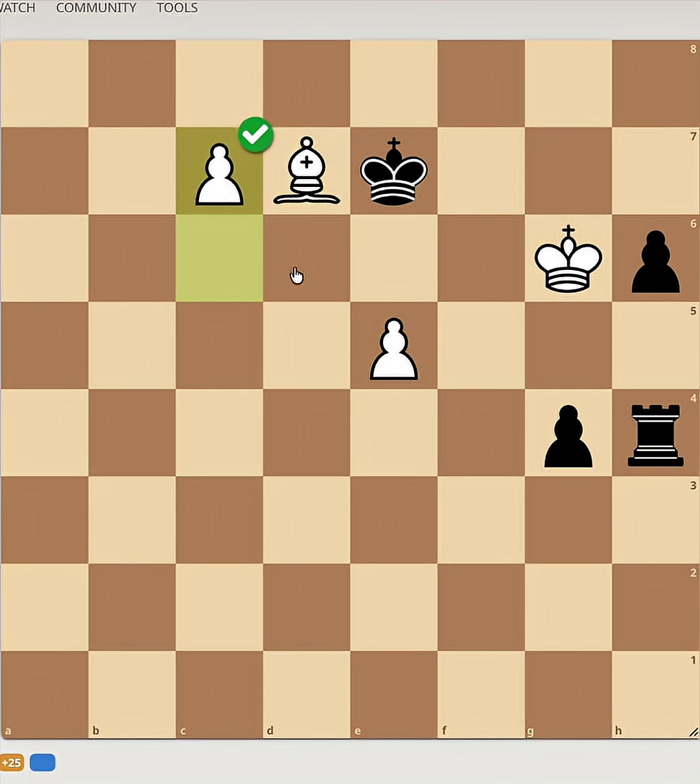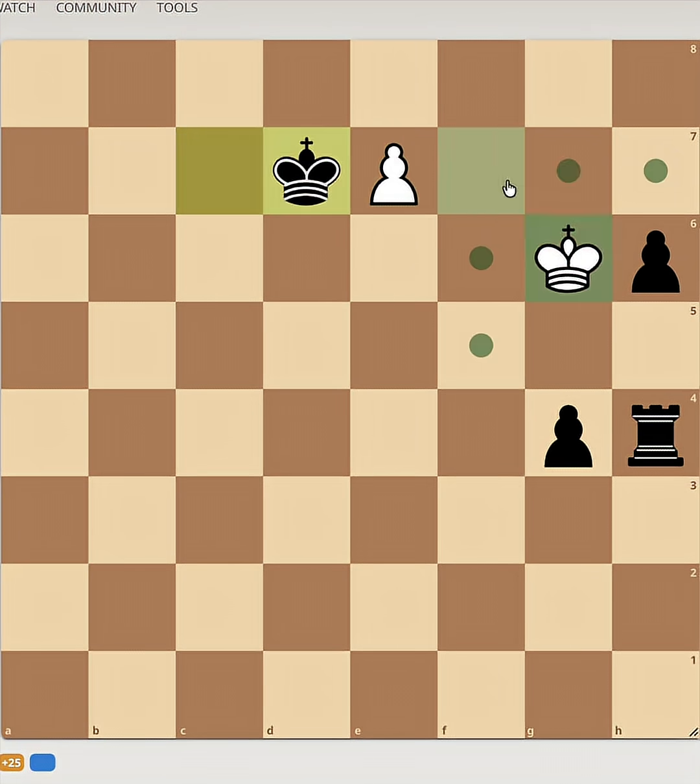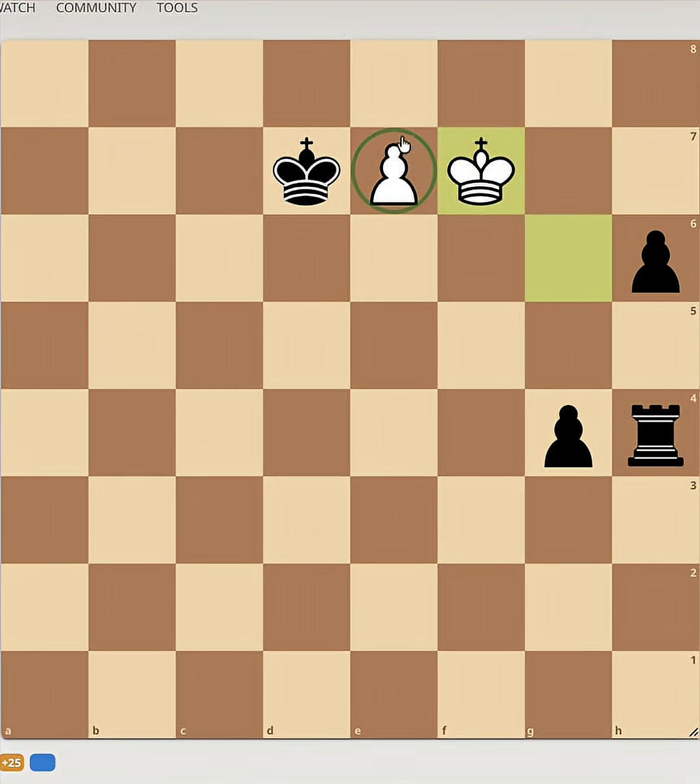You might ask why. Couldn't the black king just take and defend? Well, there's not one but two pawns that black needs to defend from, and the king simply cannot do that. So E6 — if the king takes, then push. Kd7, and Kf7. And white is going to promote. There's no stopping this.